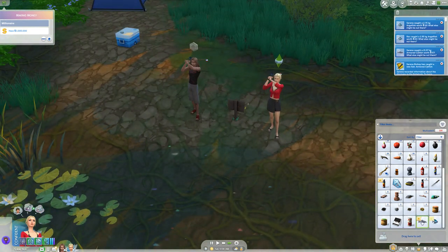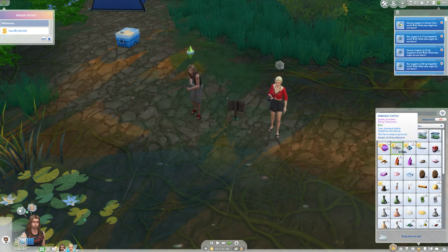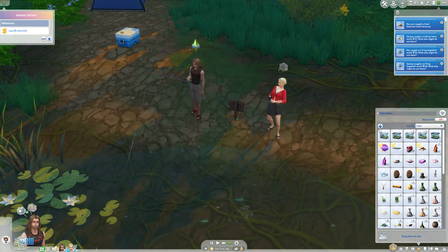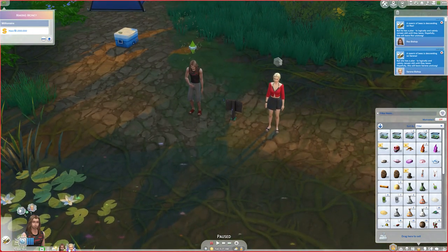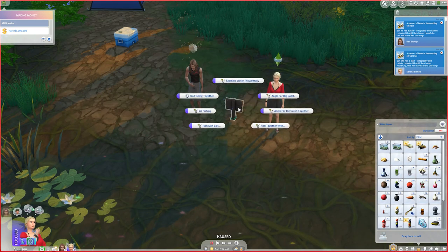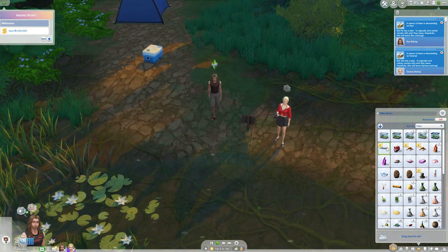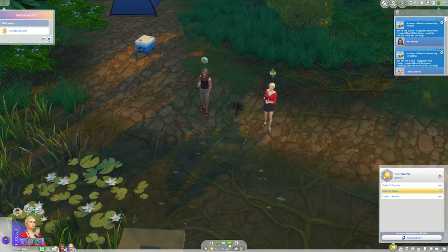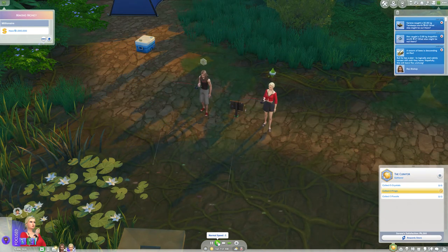I'll let them fish a little bit and then transfer them. When fishing here they get interrupted from time to time because they'll get attacked. Oh — he caught the little gold frog! And she's gotten attacked — they both got attacked and handled the logical outcome. We can't rally the troops because the landing spot is a national park so you can't have a club gathering there. I could change it to a regular park but then people who shouldn't be there might show up, so I decided not to. I put them on the curator aspiration since we're not examining any traps.